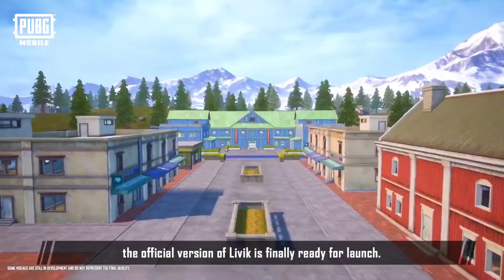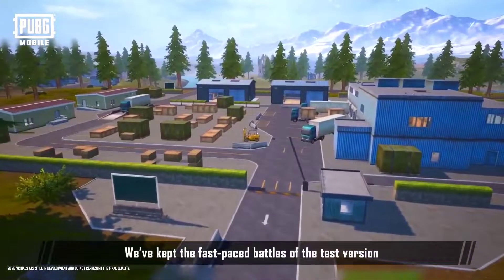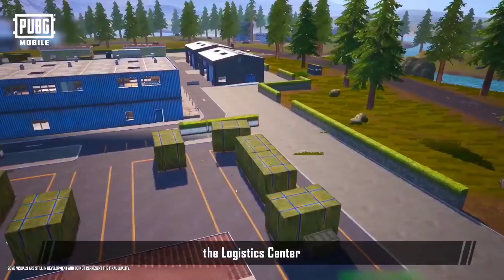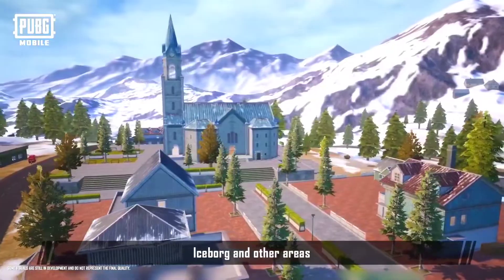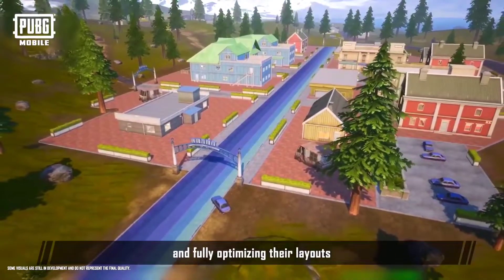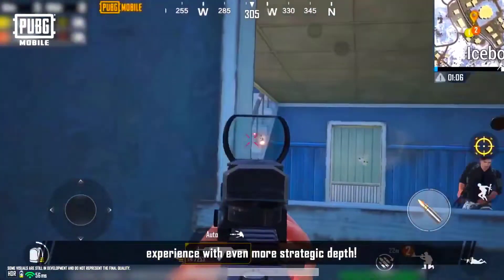After two years of testing and improvements, the official version of Livik is finally ready for launch. We've kept the fast-paced battles of the test version, and we've taken another look at Midstein, Blomster, the Logistics Center, Iceborg, and other areas, substantially improving their look and fully optimizing their layouts. We believe these changes will enrich your battle experience with even more strategic depth.